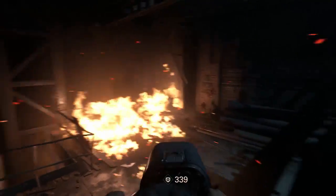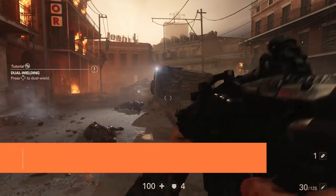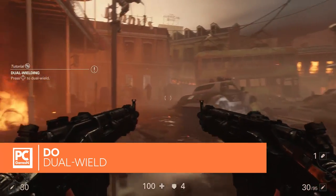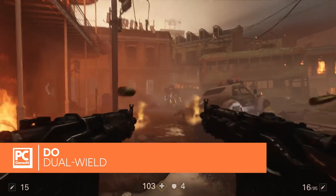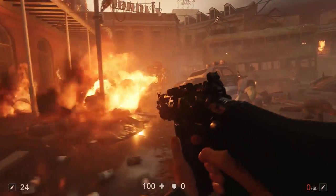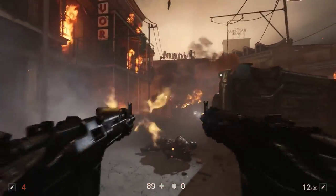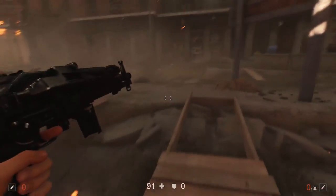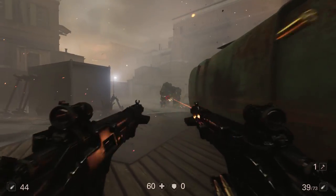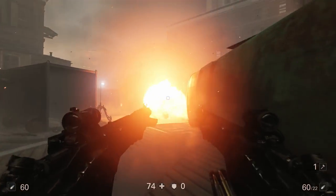So the first tip is do dual wield. They're quite difficult to kill and take a lot of damage, and the best way to up your damage is to carry two guns instead of one. This was a tip given to us by the developers, and it really works — I was fighting the first one for five or six minutes and died three or four times at the start. Dual wielding will just chip them away much quicker.